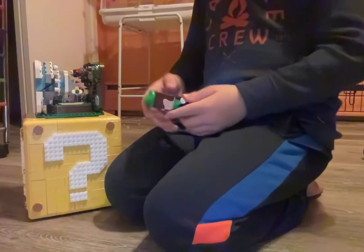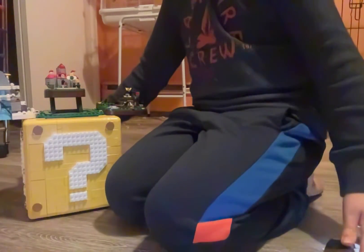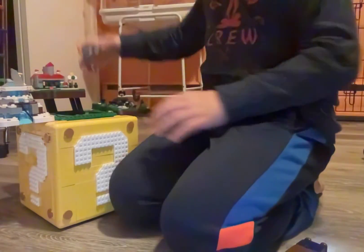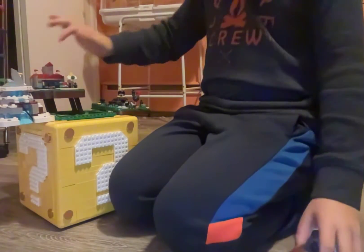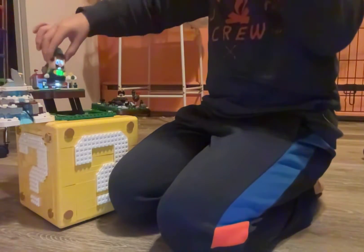I've also got Lego Luigi here, so I'm going to turn him on. There's a secret piece inside the castle. You might not know about it, but it's in the manual. Take this part of the castle apart and you'll get the secret map. You'll get Lego Luigi or Lego Mario, depending on what you have. And put it right here.